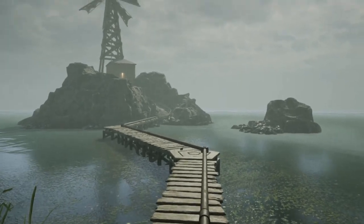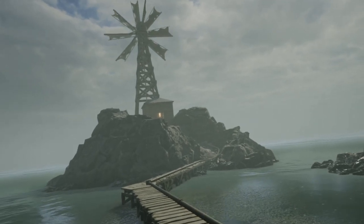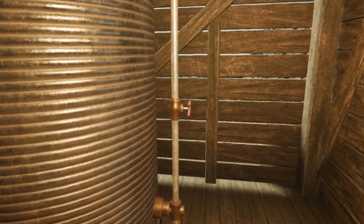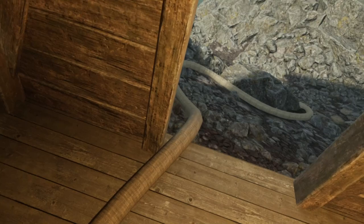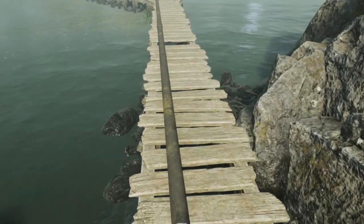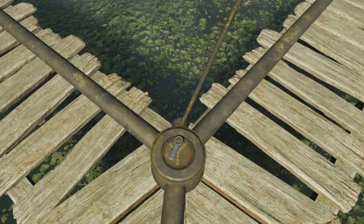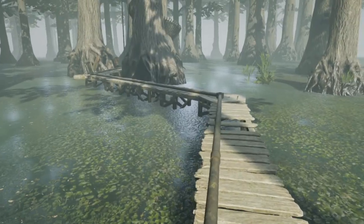One of the walkways ends at a prominent windmill, at the base of which is a small hut. Inside the hut we can see that the windmill is pumping water into a large holding tank. Opening the valve on the tank results in the sound of running water, which continues as we follow the hose and connecting pipe back down to the boardwalks. The valves at the junctions direct the water down specific pipes. You can tell which pipes have water flowing in them by the sound.